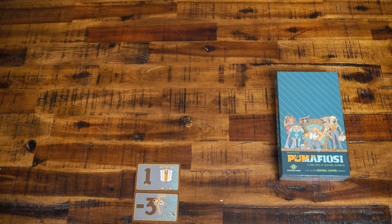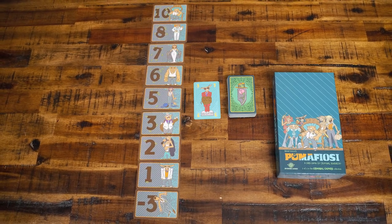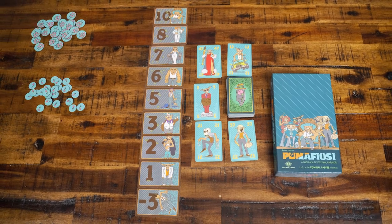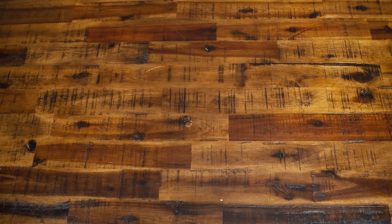Let's take a look inside the box. There are 9 hierarchy cards ranging from negative 3 to 10. There are 55 Puma cards labeled 1-55, point tokens, Puma Family tiles with their associated wealth, and penalty cards.